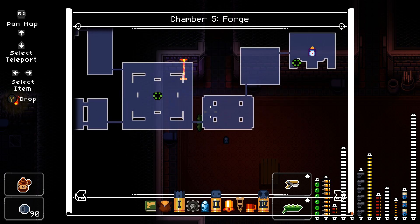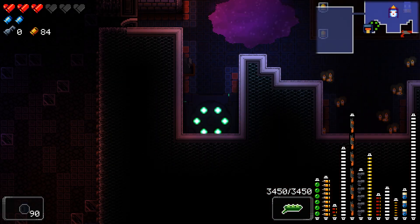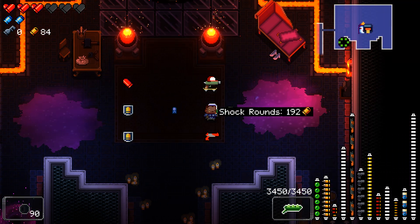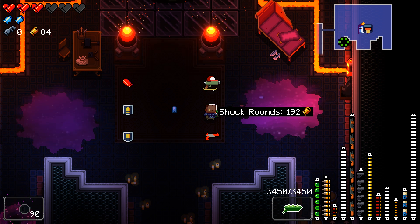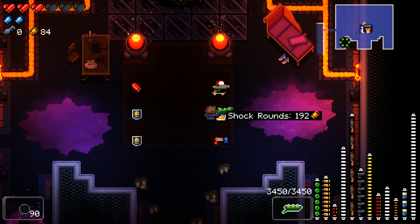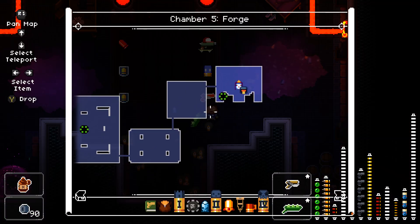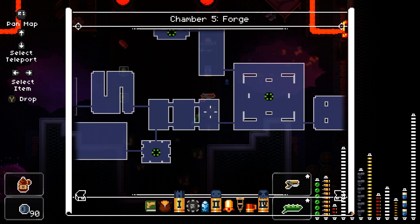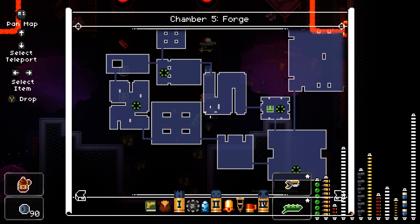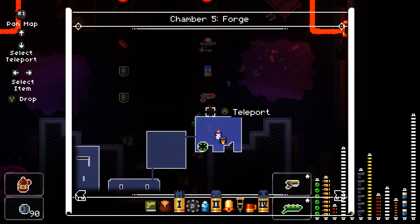She's here. We could get shock rounds — wait, shock rounds would be amazing on this run. Oh well, too late. If you expend all of the D-pad's ammo, it drops a chest — good to know, but too late now. This might be one of the only runs where shock rounds are actually really good. Such is life. I'll keep that in mind in the future.